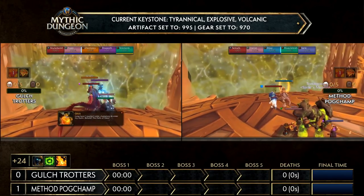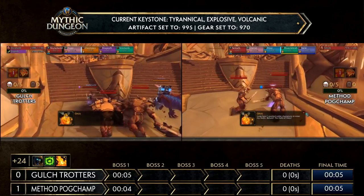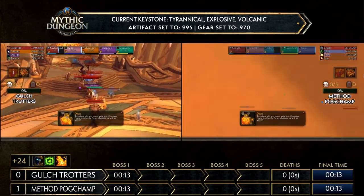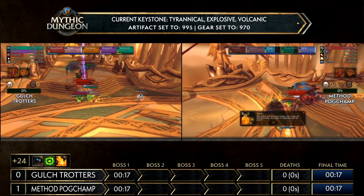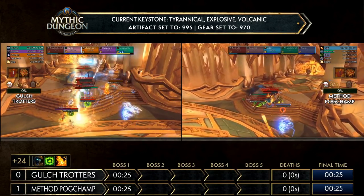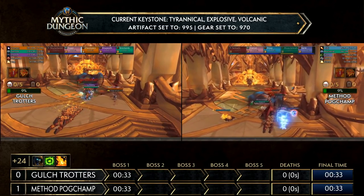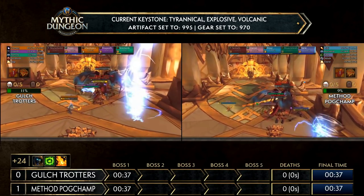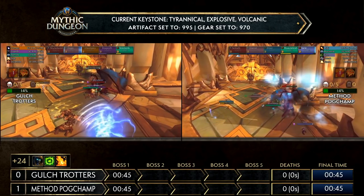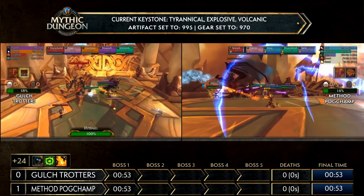Both teams immediately pull all 10 trash mobs prior to Hyrja altogether — pretty standard for them. A lot of champions here, but really the Thunder Callers and the Dragon are the most dangerous in this dungeon. The Dragon has a huge lightning breath — a frontal cone — so sometimes you see the healer taunt the drake away so it's less scary for everyone else. Both teams mass grip everything together and the tank starts kiting. As long as the tank has aggro and is out of range, the mobs will follow without casting.